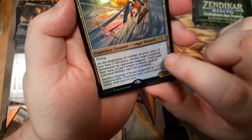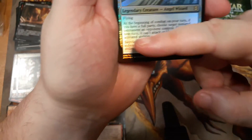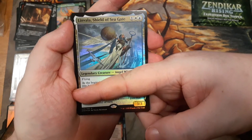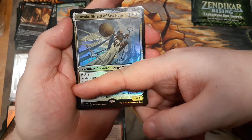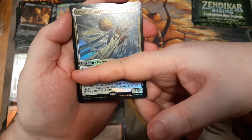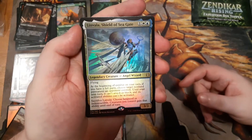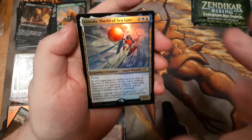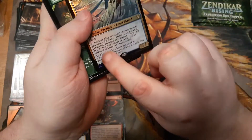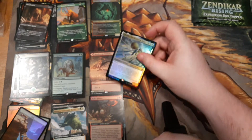We got a foil Linvala — I'm probably going to put her in the party deck. I've heard some people evaluate this poorly, but hold on: three mana, 3/3 flyer — that's a good card. And wait, it has this ability to sacrifice it and give hexproof or indestructible to all your creatures until end of turn. That's a really good creature. And then it has another ability that cares about having a full party — doesn't matter if that ever happens, the rest of the card is so solid. I think people are underrating it because they see one ability that won't happen very often, but that's just a cherry on top.